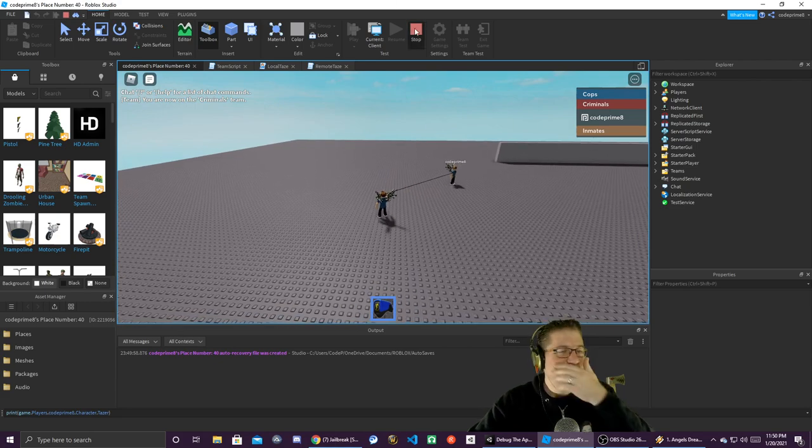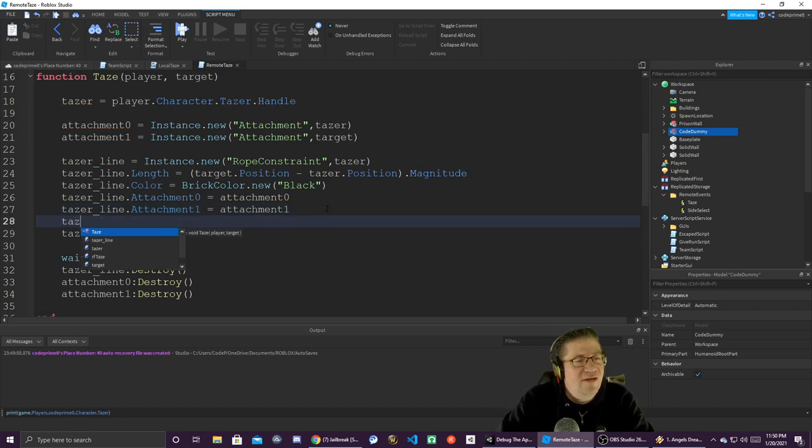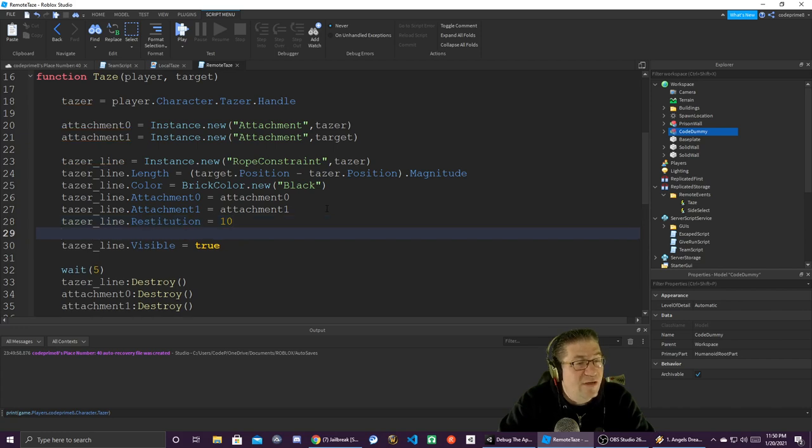We now have a taser — kind of. It's close, it's not exact, but that is definitely a tase. Let's put up the elasticity of the rope — 'taserLine.Restitution = 1' — I think it only goes up to one.